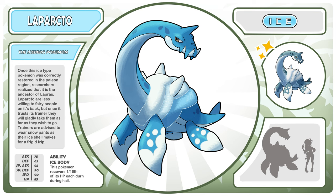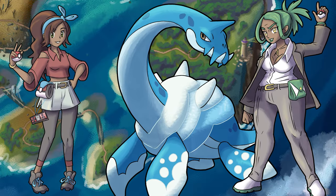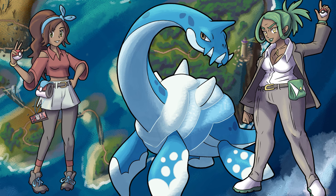Once this ice type Pokemon was correctly restored in the Paleon region, researchers realized it is the ancestor to Lapras. Laparcto are less willing to ferry people on its back, but once it trusts its trainer, they will gladly take them as far as they wish to go. Trainers are advised to wear snow pants as their ice shells make for a frigid ride. Its ability is Ice Body, which restores some HP during hail. Laparcto hits hard and takes down much of the rest of your team before you're finally able to knock it out.